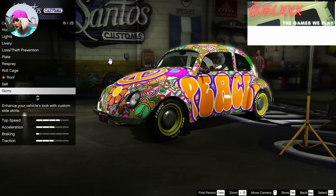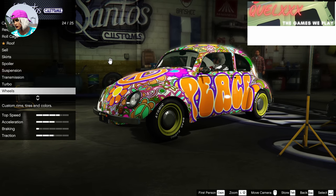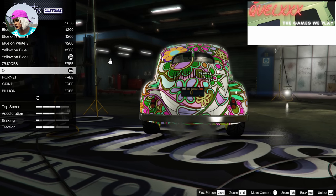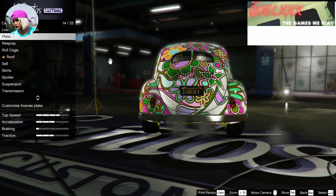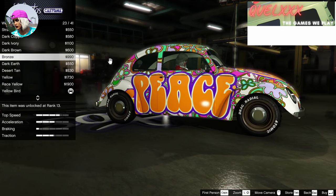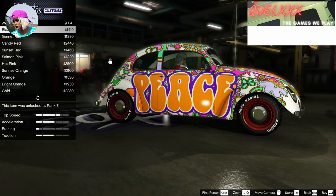From here you can also choose to change the wheel color, which will give you colored stock wheels on the Ballista Kanjo, and you can also choose to change your license plates. Once you are done with all that, exit LS Customs to continue on the last part of this glitch.